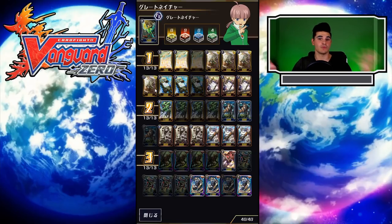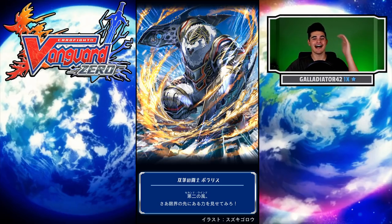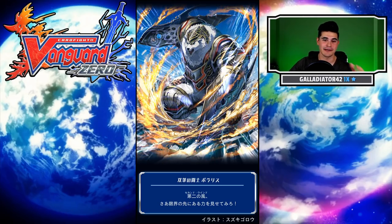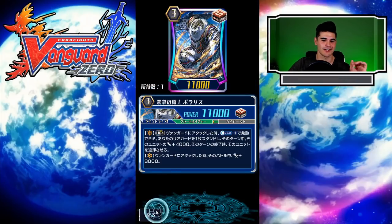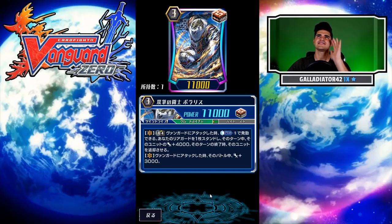First things first, we have the big boss monster himself: Battler of the Twin Brush, Polaris. He's the new Great Nature card out of Blue Storm Armada, set 7 for JP. He has two vanguard skills — one of them is: when this unit attacks a vanguard, it gets Power +3k until end of turn. Coupled with one of our 7k boosters like Duck Bill, he hits 21k on vanguard, which is really nice for a multi-attacking deck.